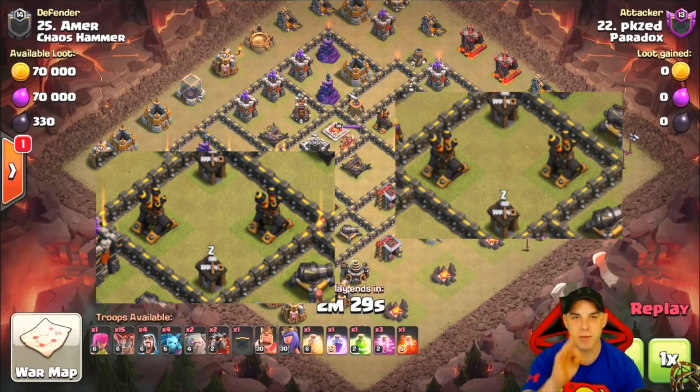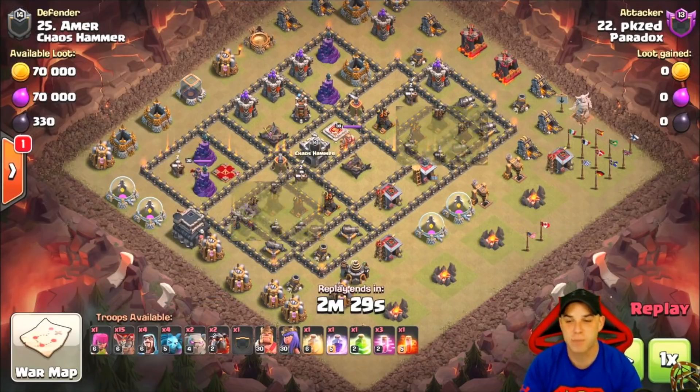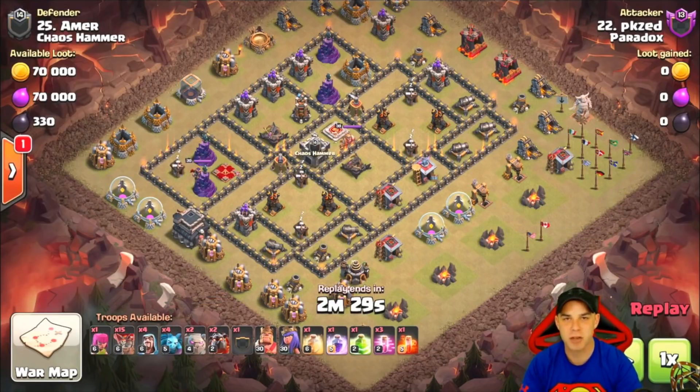On this base, the two grouped-up air defenses — one down here in the south and one up in the north — are key contributing factors to why our attacker picked air and why he was successful. Another key factor with any LaLoon-form army is getting rid of the enemy clan castle and the enemy queen. Whether you use golems, bowlers, and heroes to take her out or use skeleton spells depends on the army and the queen's location.